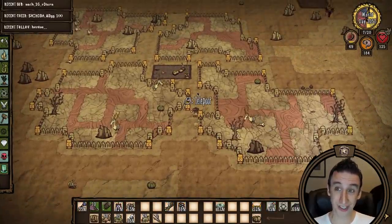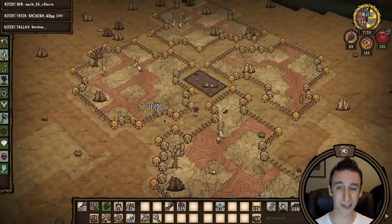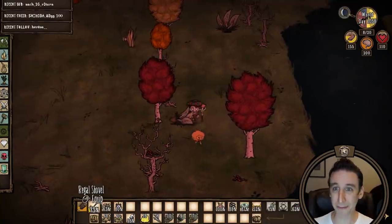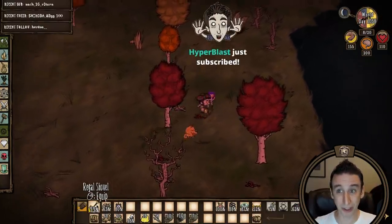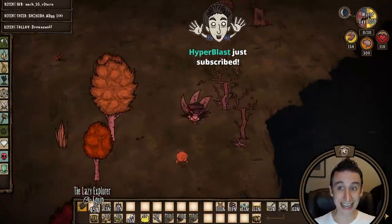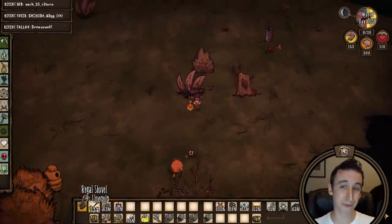With all three herds safely in their new prison — I mean home — I really want to get to work on the next big project. First thing I want to do is grab some berry bushes from my loot world. The main resources I'm planning to collect from this world are berry bushes, honeycomb, and turf. I'm really hoping that I got a rocky biome because I did not get one in my main overworld, but for now I'm focusing on berry bushes.